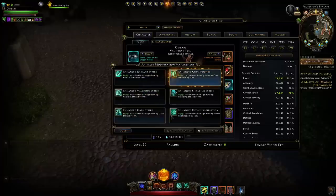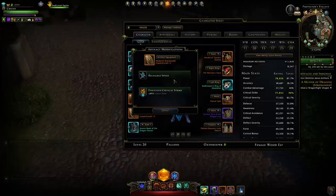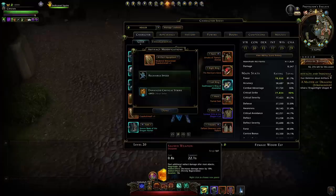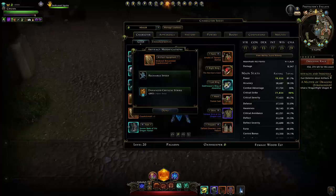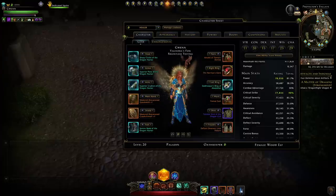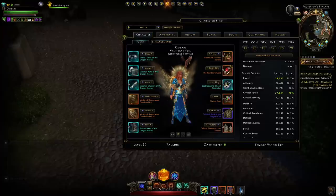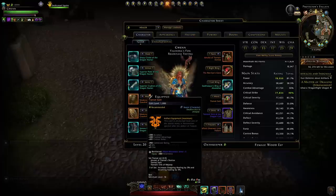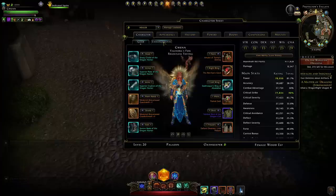For weapon modifications we're running Enhanced Cure Wounds for ten percent increased heal, and for the offhand we're running Recharge Speed to cast counter powers more often and generate more divinity. Then Enhanced Critical Strike just to get that rating up. For armor kits we're running Crit Severity, Crit Severity, Crit Strike, and another Crit Strike. For neck, waist, and rings it's all Awareness for added survivability. Nothing useful can currently go on shirt and pants.